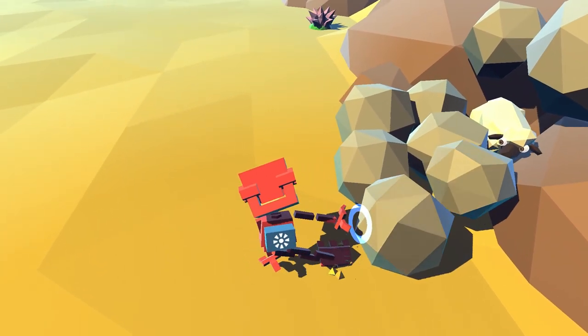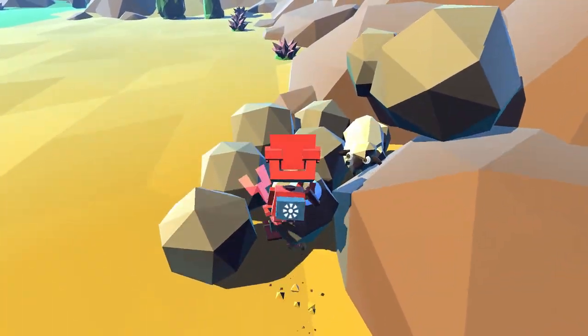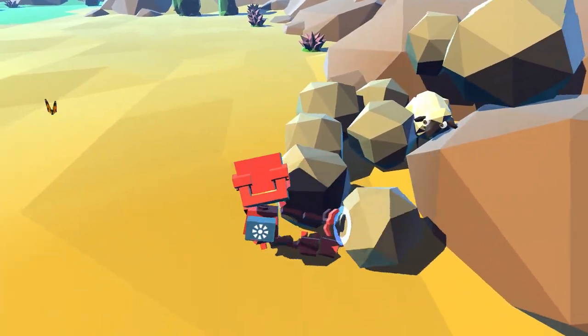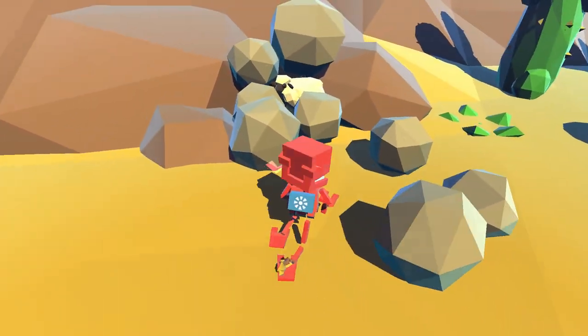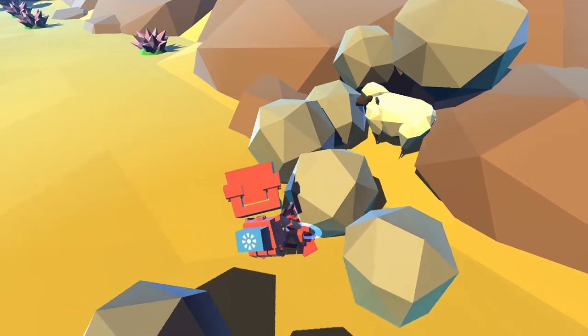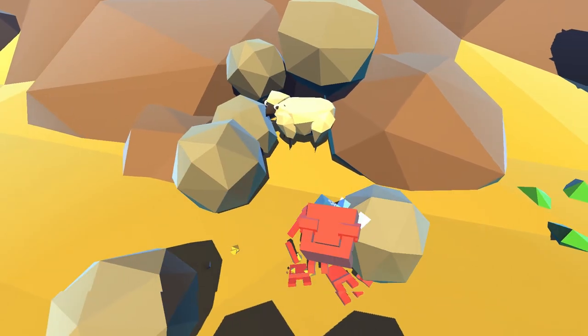Just start pulling these rocks out. It's a lot easier to move rocks if you grab them with both hands — just a fun tip. So I'm gonna spend a couple minutes here moving them out. Once we get him out of here, this poor guy — he knows, he looks so scared.